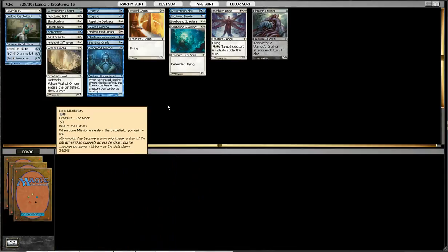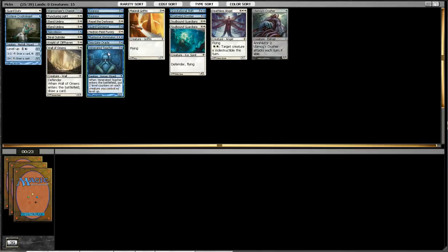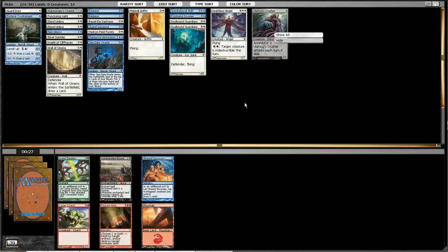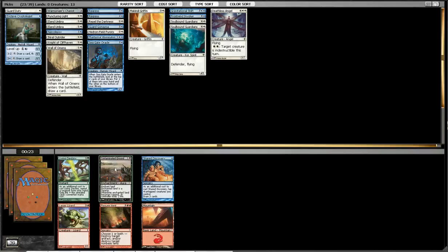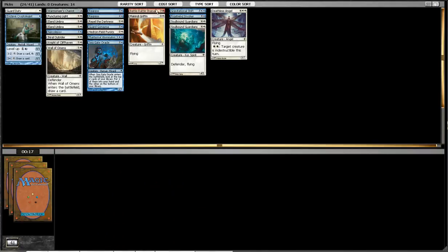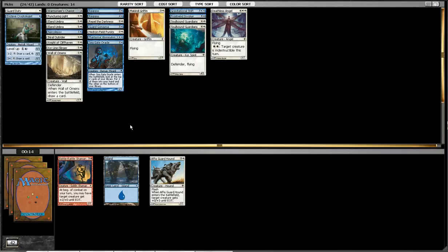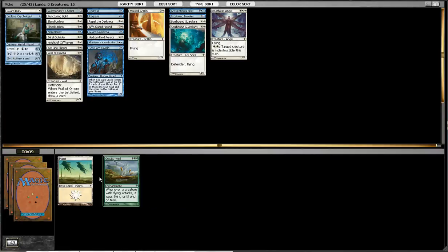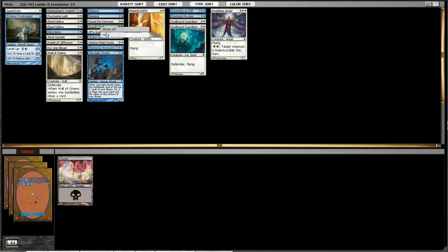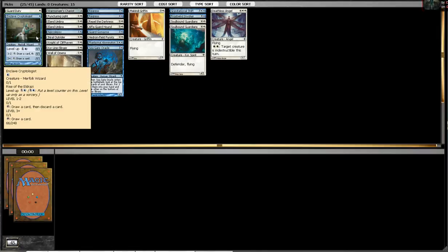Another Lone Missionary — I don't think I'll be running that. I don't think I'll be running the Teacher here. I might not even run the Crusher. This stuff is all crap. Which of these cards would I like to face the least? Probably Battle Rattle Shaman — he's quite annoying sometimes. Coraline Slinger — pick up that card pretty late. Guard Hound, decent trick. And Gravity Well, which shuts my deck down completely because I don't have any Demystifies. Well, that was this draft — hopefully you guys enjoyed that, and I'll see you guys around.